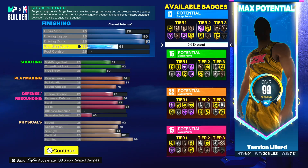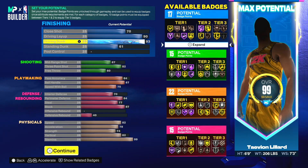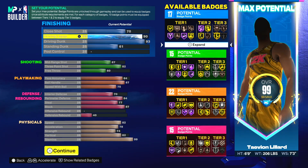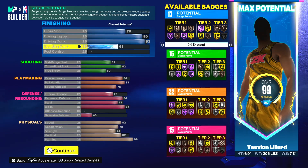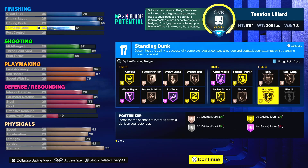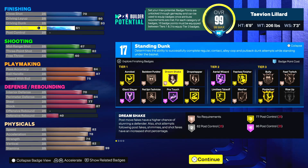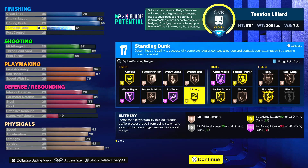Last but not least, the finishing: you get 93 driving dunk which allows you to get every single contact dunk in the game except the big man ones. You also have a 90 driving layup so you can still do acrobatic layup moves. You can do standing dunks as well. For the finishing badges — only 17 — you can go post-fade or bronze bully, but honestly bully isn't that good. Put on slithery instead — it's 100 times better.